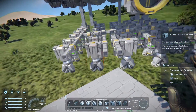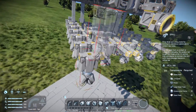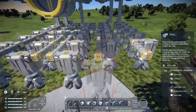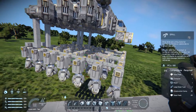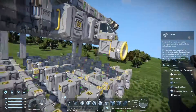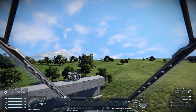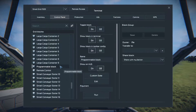But before we did that I actually decided I needed a connector. I did it a little differently than normal — I wanted to actually have a horizontal facing connector, so I decided to add it to the cockpit with an L bracket. Also when I did this I realized that I needed a larger drill platform, so I extended it out by one drill.